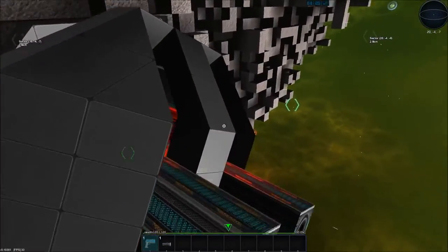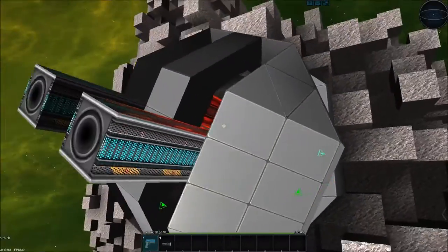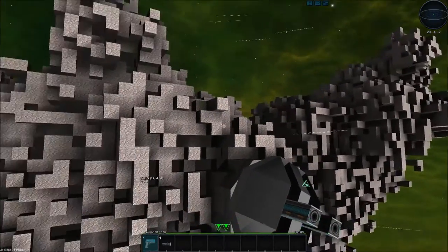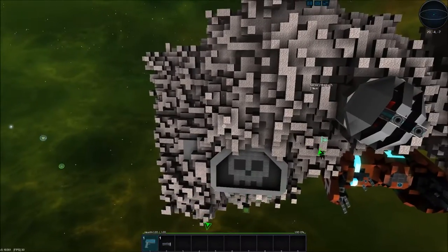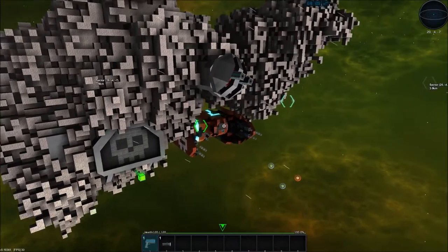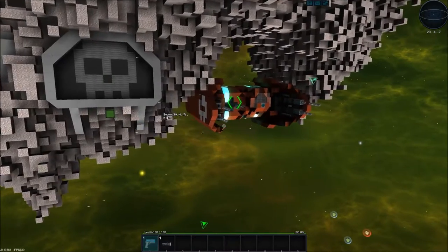I did see this turret in action — it does work, which is awesome. It does not do very much damage, so bigger and better turrets is something we may need to think about in the future. For now it's an invincible station so no worries. I kind of parked underneath and hid a little bit — I could dock it to the station and then that thing would be invincible as well.